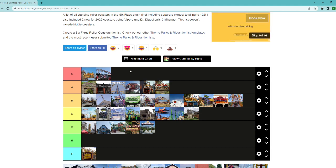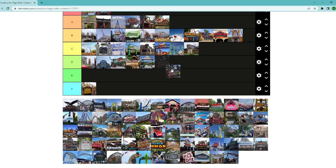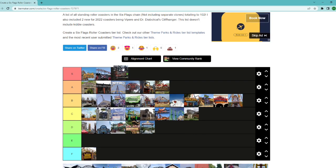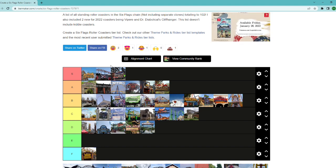Wicked Cyclone — another ride going to S tier. Wicked Cyclone doesn't let up for a second — good airtime, fun inversions, you're going to be out of your seat. It's not floater, it's aggressive ejector. It's another RMC masterpiece. I'm not the biggest RMC fan, but you've got to appreciate them, and Wicked Cyclone is one of the very good ones.